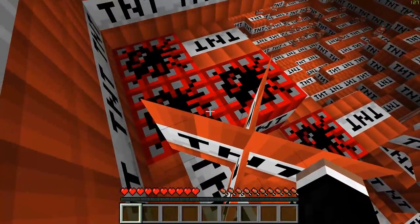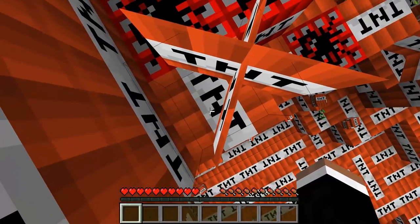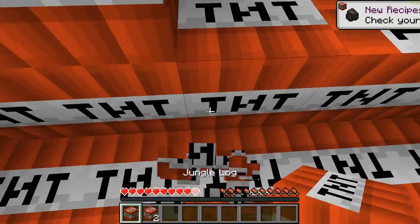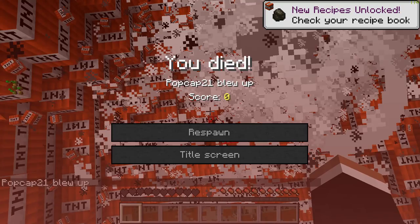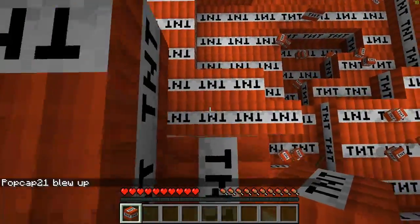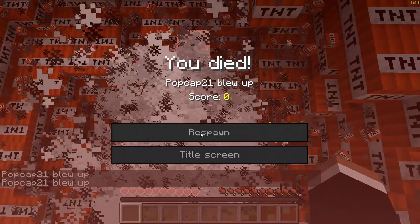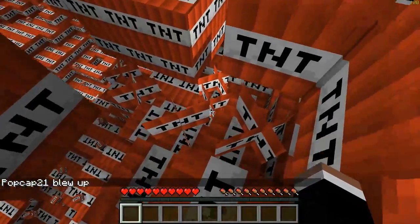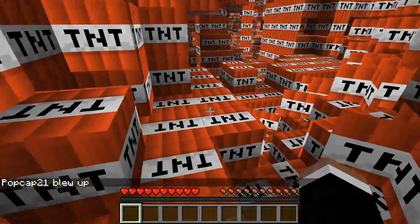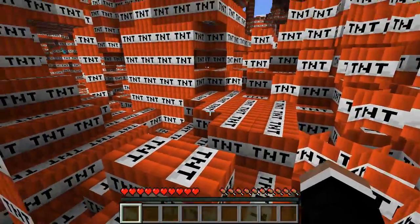There it is guys, okay, I get it now. Every time I walk off of a block, it turns into an explosion. Check it out — see, I walked into one. We just need to get on some flat ground. See that little path we've made.